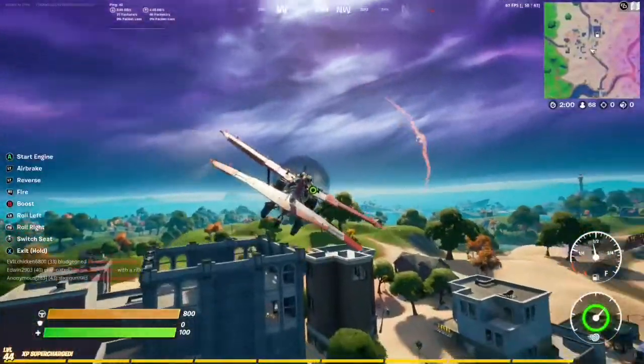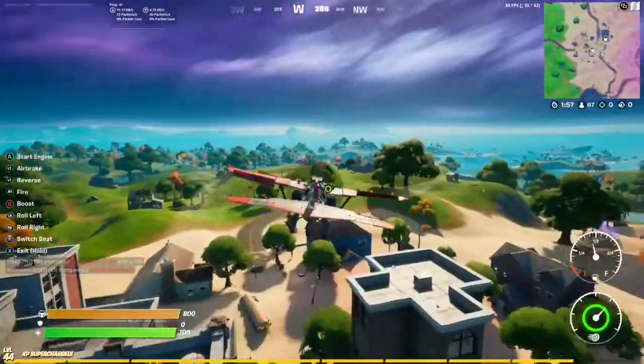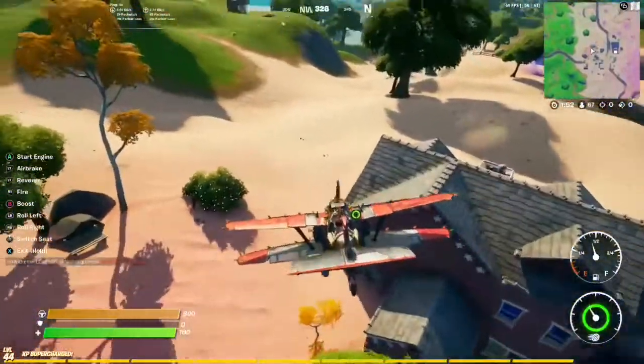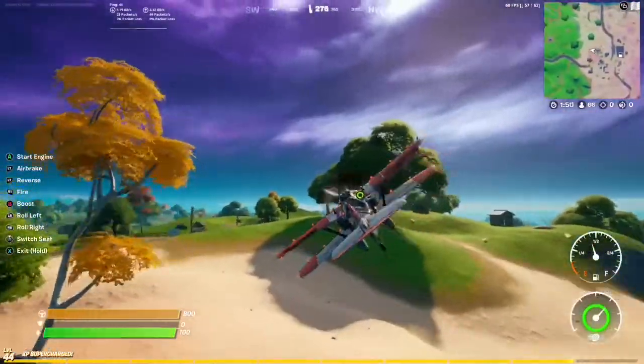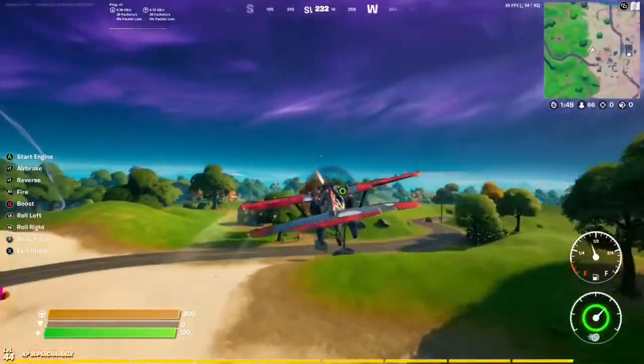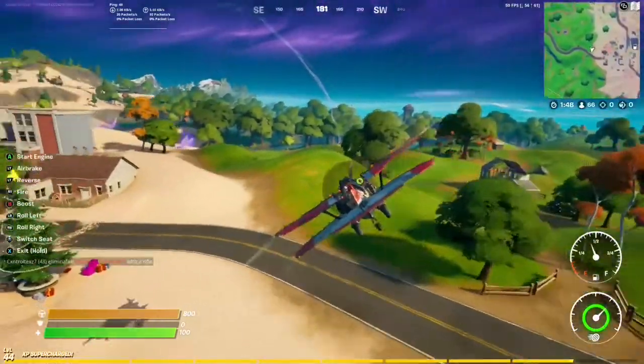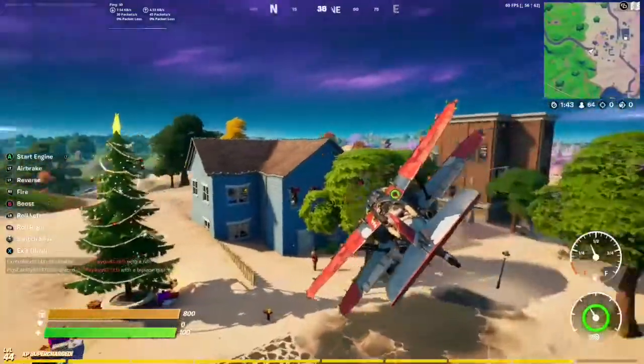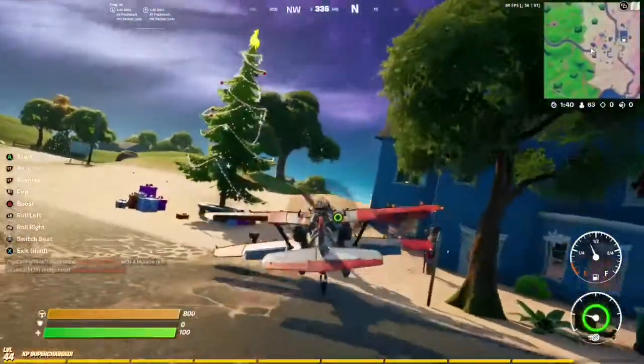Next we have Salty Towers, and this one spawns two nutcracker statues. The first one is going to be in front of this red house right by the door, and the second is going to be in front of the door by the house with the holiday tree right here. And there it is — that's the location of the second nutcracker for Salty Towers.